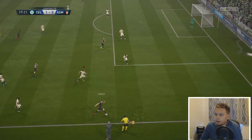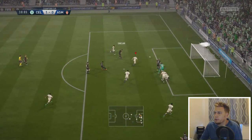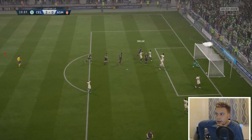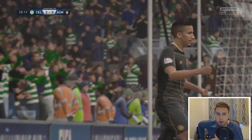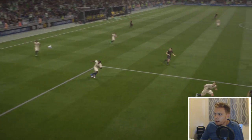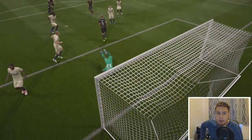Here is Forrest down the right-hand side trying to put the ball into the box. Where's the defending? Well, Lafont's done brilliantly but Scott Sinclair is there to tuck the rebound home. It's 2-0 to Celtic. Shocking defending — look at this, in the middle, where's Glick? It's a great save but Scott Sinclair tucks it home.